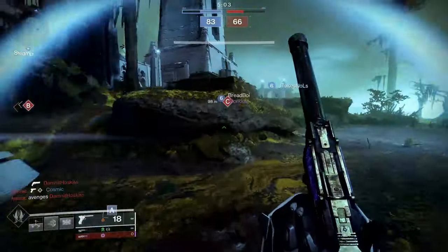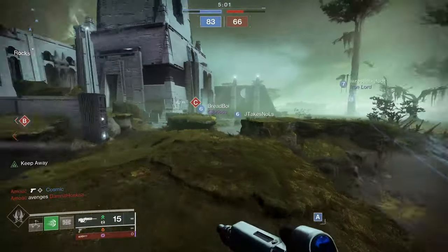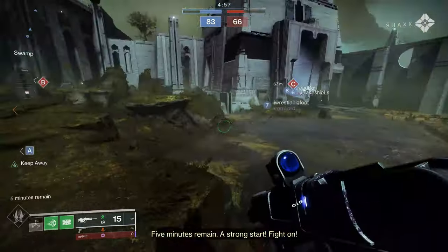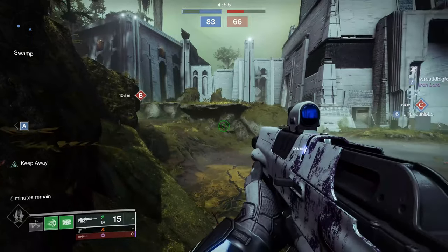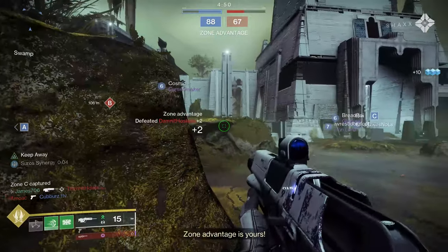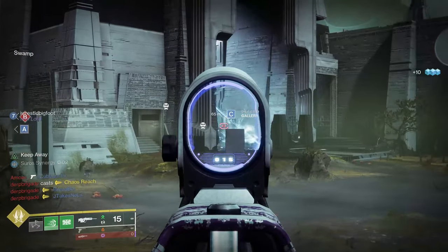If I had to take an overall pass on scout rifles in general, I'm going to go with Hung Jury all day for PVE content. Now this is not a bad scout rifle at all — the big thing with Hung Jury is you actually have to grind for it, especially if you want that god roll. The major advantage of this scout rifle is that it's very good, it's strand, and Banshee sells it. So you don't have to do any work.